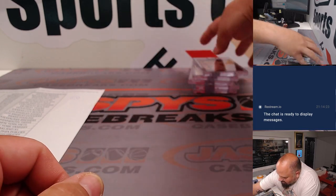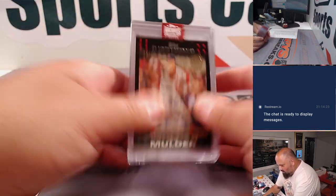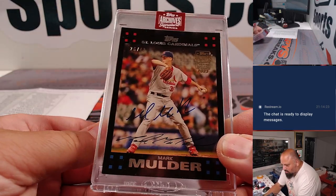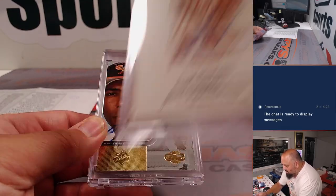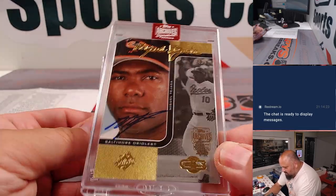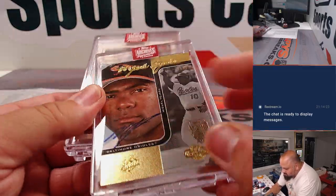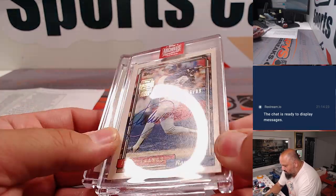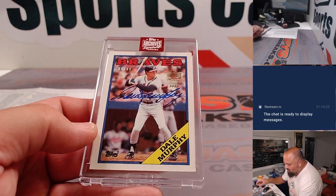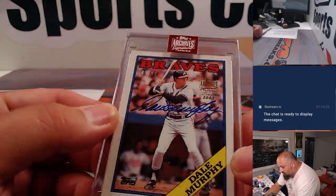Let's check out the Archive Signature Series. Of course, five boxes, one card per box. Mark Mulder '07. There's a Ryan Howard, Allen and Ginter out of 20. Nice Miguel Tejada there, out of 12. Julio Franco was out of 99. And a Dale Murphy '88, out of 88.